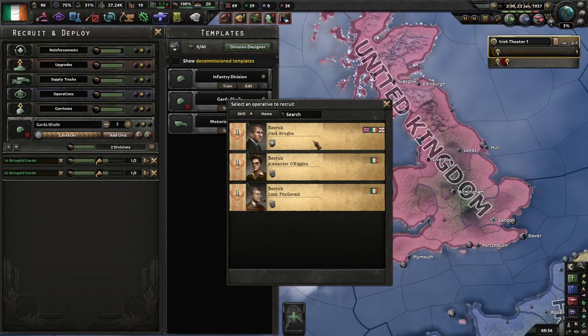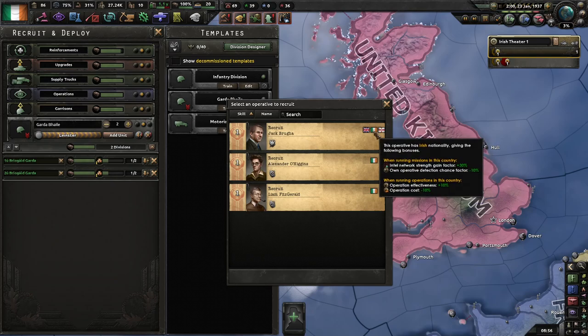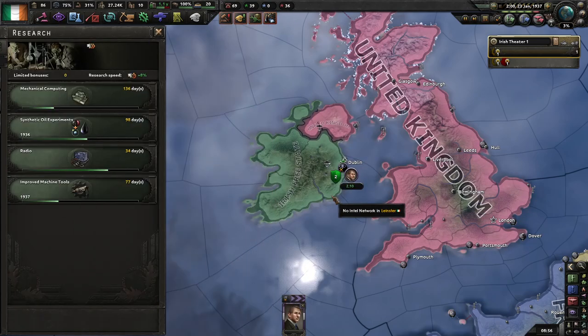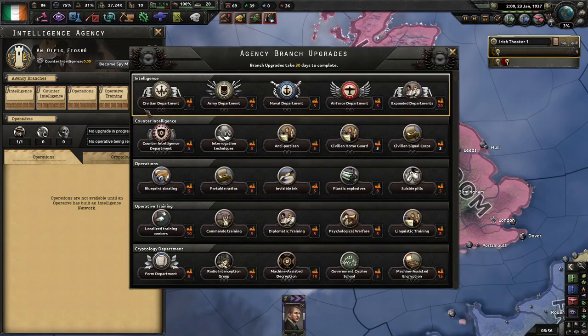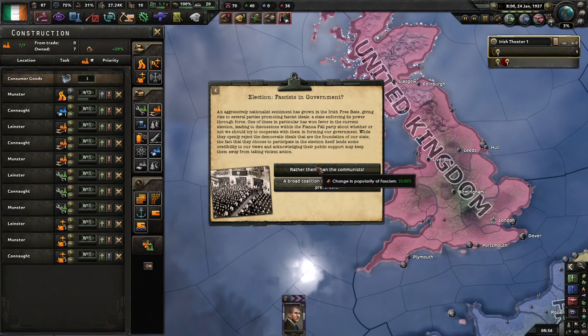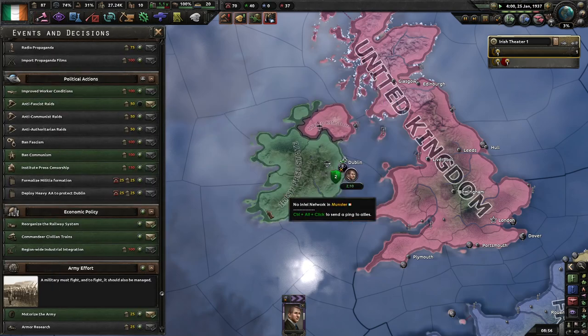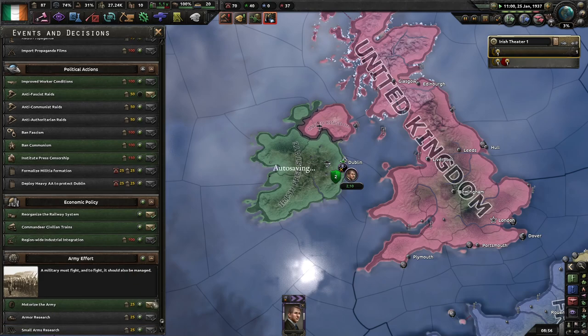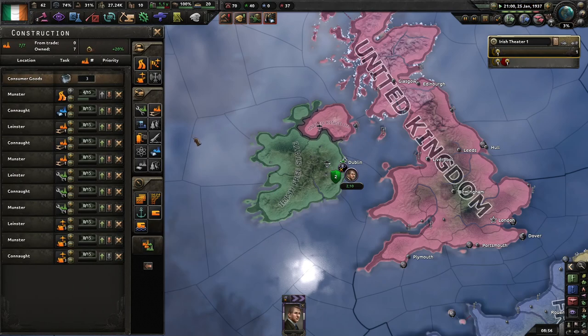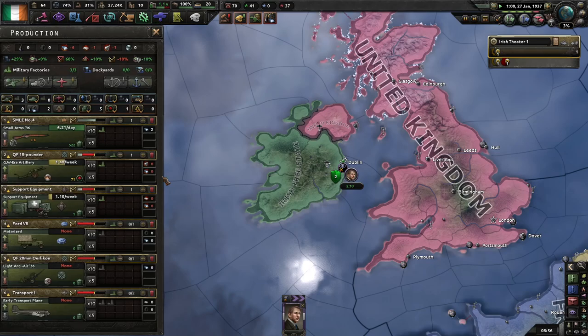Now our first agent has British nationality so he can sneak into Britain much more easily — probably need to get more of these guys. Factories of course. Very quickly, motorize the arm because that is a one-off cost of 25 political power to reduce our authorization cost by five percent — it's too good to pass up.